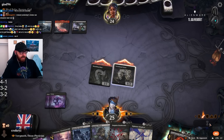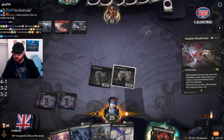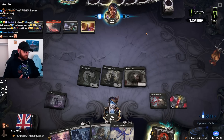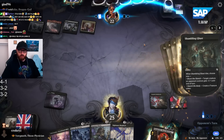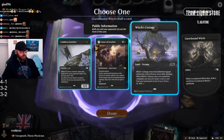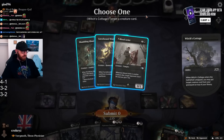Do we want the scry or do we want to try and get the Blood Artist thing? Alright, we made the correct choice. Cat. Witch's Cottage — ooh, I'll take Witch's Cottage. We can put Blood Artist on the top of the deck. That's pretty gas.